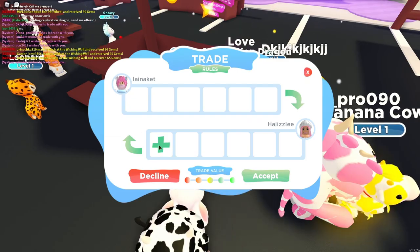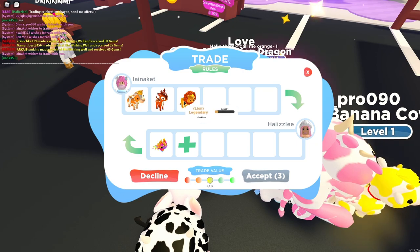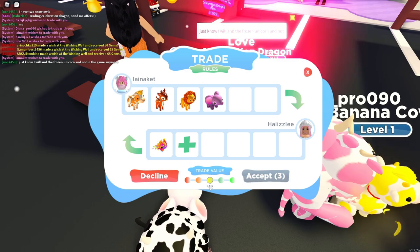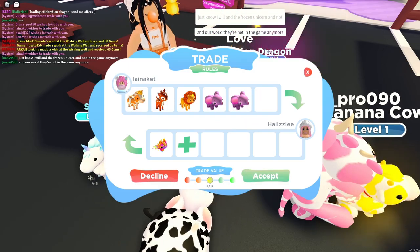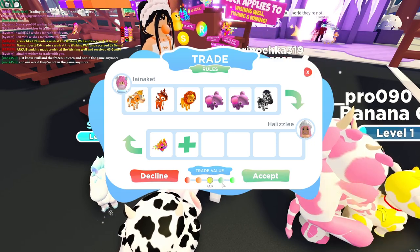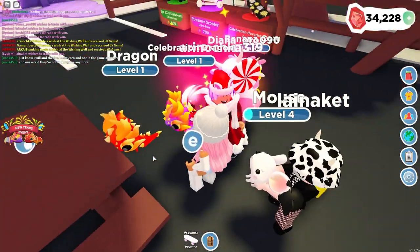So many people are sending me trade requests! We have a chocolate cow right here — this is poor. We have a fawn, a lion. This person has pink hair, by the way. Right now it is fair. We have another elephant — we can make a shiny with that. Are they going to put down one more thing? They put a zebra down. Our trade value still says fair, with good and very good shown as higher options. I feel so bad — I'm going to decline this.